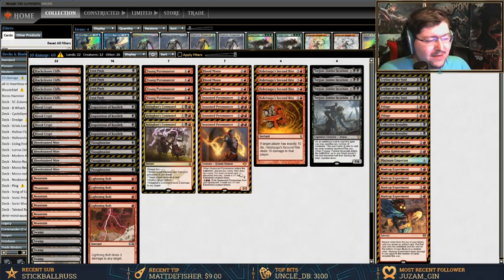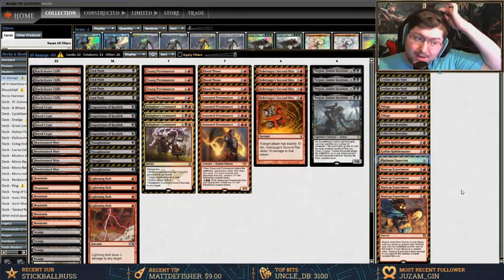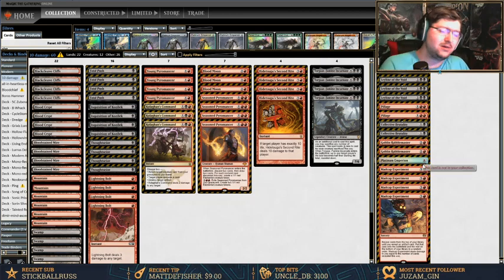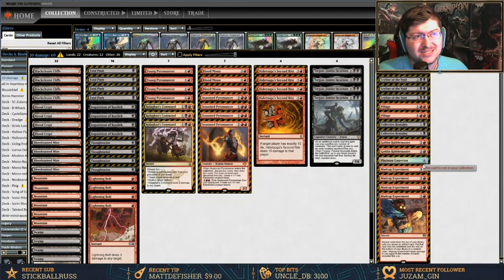Then we're going back to the old-school package — since we're not running anything artifact-heavy — four Madcap Experiment and Platinum Emperion against decks we know won't have artifact hate, like Boggles. Against Dredge it's probably not very good since they'll have the green-red spell, but we'll try it out.